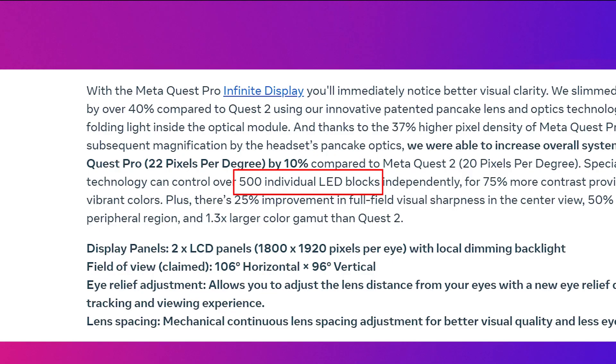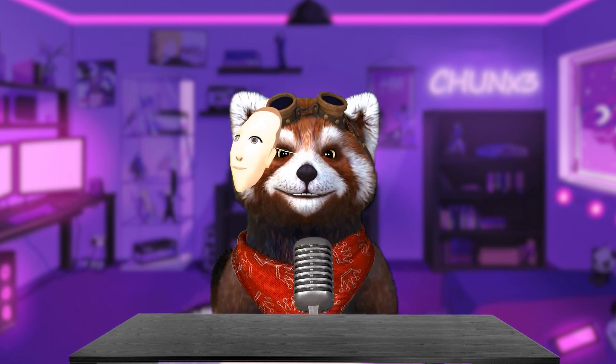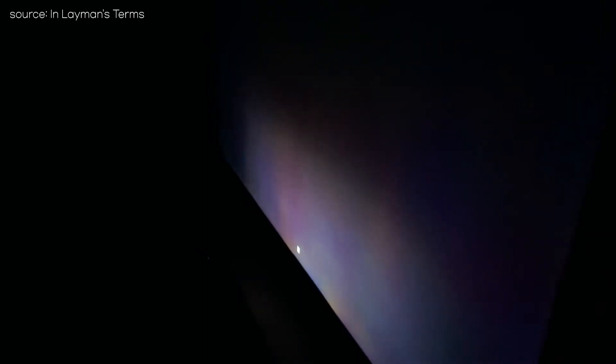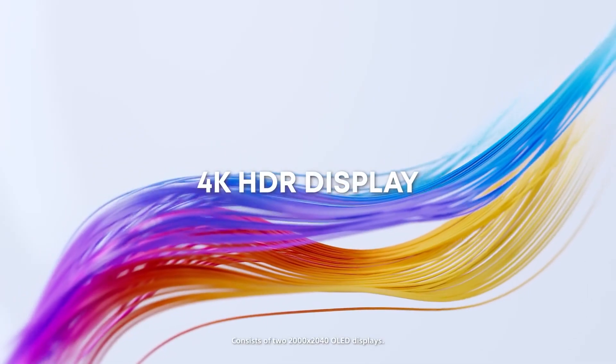So, Quest Pro has 500 dimming zones, which are considered pretty decent, although not the best. We will examine the effectiveness of Quest Pro's local dimming and whether it will have any side effects such as blooming or reduced brightness. We will also compare it to the Pico VR 2, which uses an OLED display.